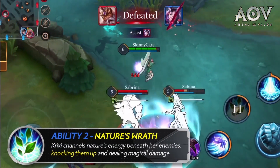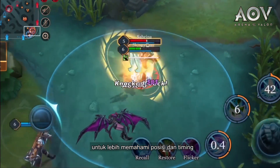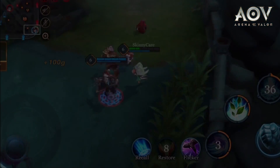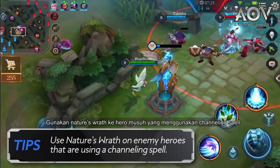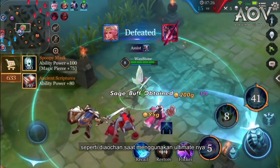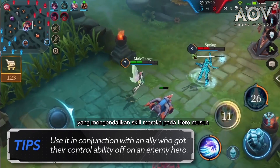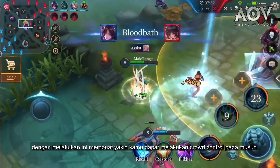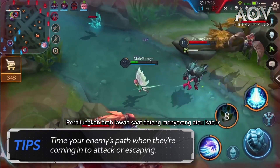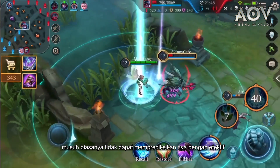Second ability: Nature's Wrath. Newer players should practice consistently getting hits off with this ability to get a better idea of position and timing. Note 1: Use Nature's Wrath on enemy heroes that are using a channeling spell, such as Dioshan when she is in the middle of her ultimate. 2: Use it in conjunction with an ally who got their control ability off on an enemy hero — doing this ensures you can chain CC your enemy. 3: Time your enemy's path when they're coming into attack or escaping, so they basically run into the spell. Enemies generally cannot predict this effectively.